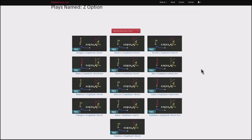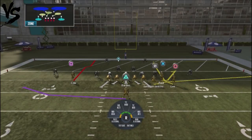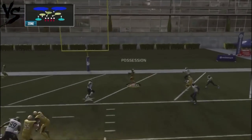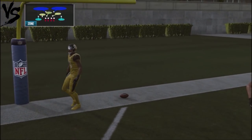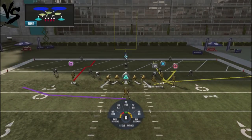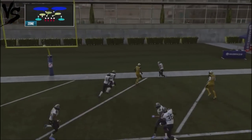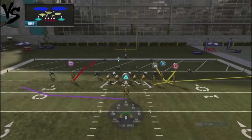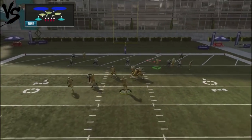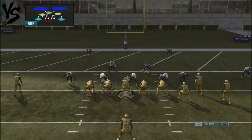We're going to watch everything on the right-hand side and take our reads from there. What's cool about this particular play is how the outside receiver on the right-hand side gets open against most cover two coverages — the defender doesn't fall there. A lot of people utilize cover two in the red zone because they want to protect the flats and get defenders down to the box. This is where you can beat your opponent for an easy completion, outside the hash marks, against cover two spammers.